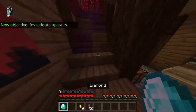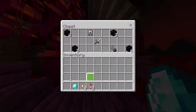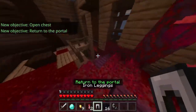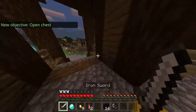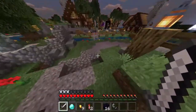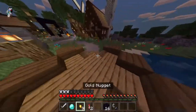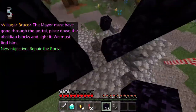We should equip some of this armor. This is a lot of obsidian — most likely we need to repair the portal. Oh, the mayor has disappeared. This is not a good sign.